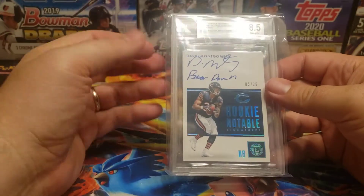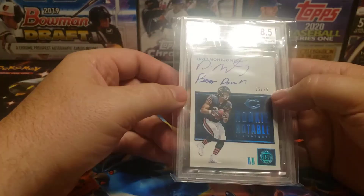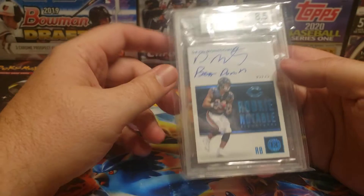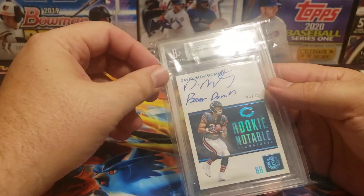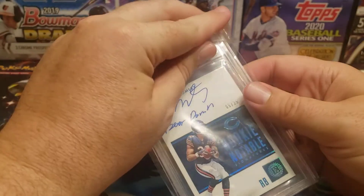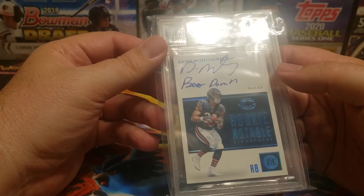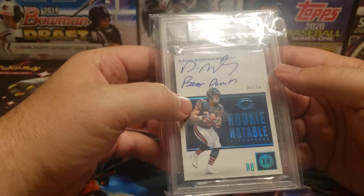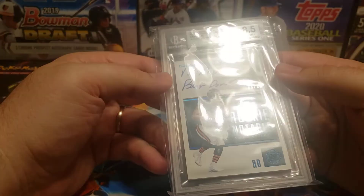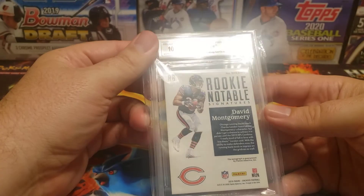It's a nice signature. Did get a 10 auto — nice signature with 'Bear Down, Bear Down Chicago Bears,' numbered 5 out of 25. So it's a low numbered card. I might actually consider sending this one in, or maybe I'll just crack the case myself. I really don't see any crazy pitting or poor foil stamping on this, so I'm not quite sure why it ended up getting the grade that it got.